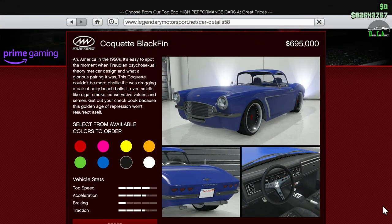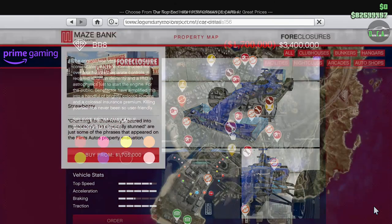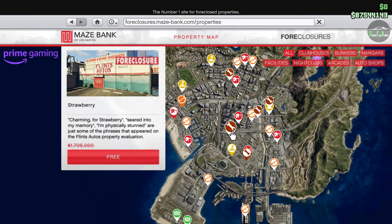Moving on to the Prime Gaming Discounts for Prime Gaming Members only — instructions on how to become a Prime Gaming Member are in the pinned comment. We have 80% off the Coquette Blackfin, which is in the muscle car class and isn't all that fast, but still a really nice car to drive and customize. We have 50% off the BR-8, which is the fastest open-wheel car in the game — now is the best time to get it if you're a Prime Gaming Member. Also, we have 100% off the new Auto Shop property, specifically the Strawberry Location, but this discount is only for players who were Prime Gaming Members before July 18th. Just logging in this week as a Prime Gaming Member, you'll get a free $100,000.